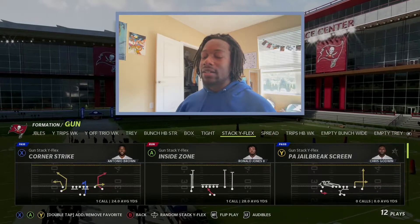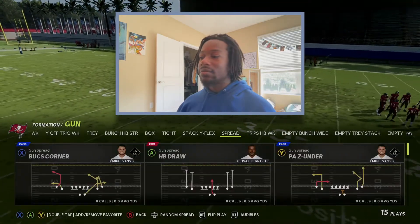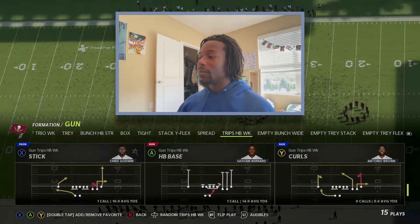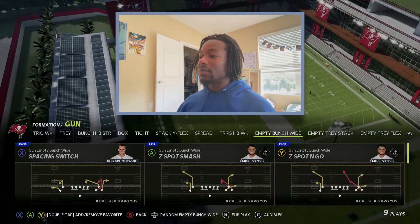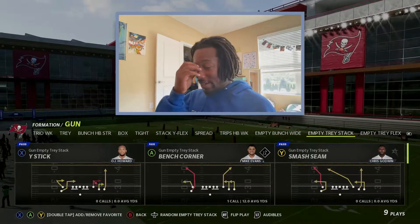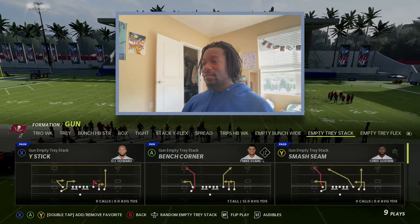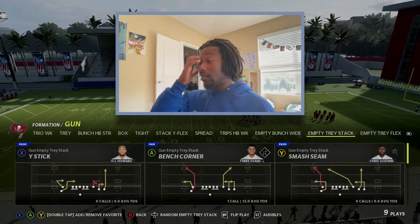You have Stack Y Flex, which can be nice - corner strike is nice, Y sail is nice. Spread is great especially with a quarterback like Tom Brady - so many different beaters you can run all day. You have trips sets which always do well in Madden, and then your empty formations. I normally don't run empty too much, but you can audible down from there. That's going to be it for this playbook and the gun formations - I'll cover single back in a quicker video. If you enjoy these hit the like button, we're going to be playing with the Bucs soon. Peace.